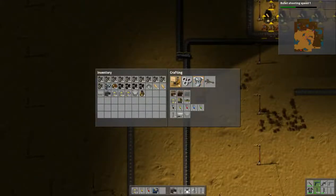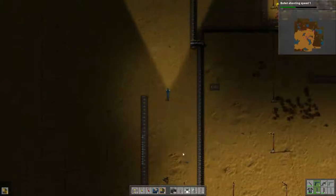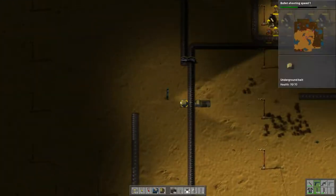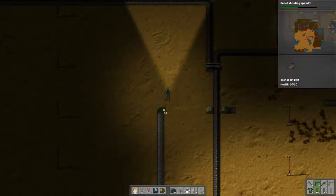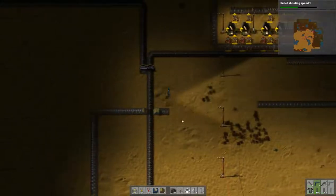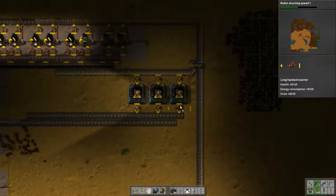Neat, underground belts. Let's try that again — there we go. Long-handed inserters, and let's power this thing up.